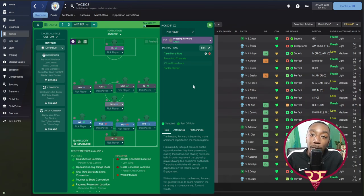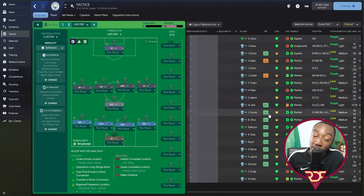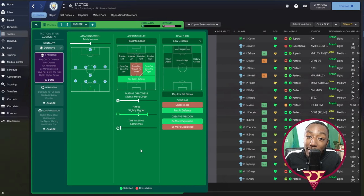Up top, the Pressing Forward is key. Originally I'd use an Advanced Forward with a press instruction, but the Pressing Forward role genuinely forces errors — not a visible stat, but you notice it watching games. We saw it earlier with him pressing Erikson, forcing the risky pass, allowing our counter-attack. Having a player like Haaland in this role is very, very important.